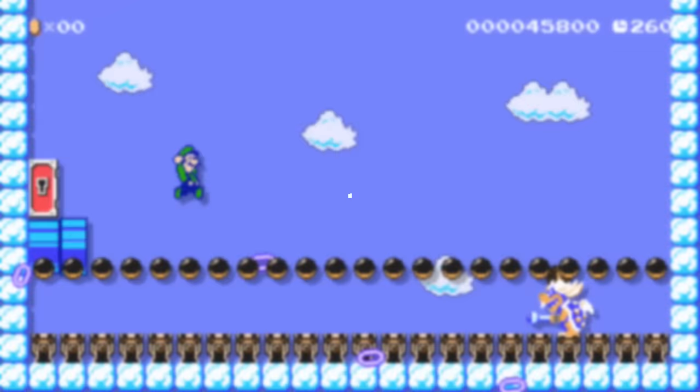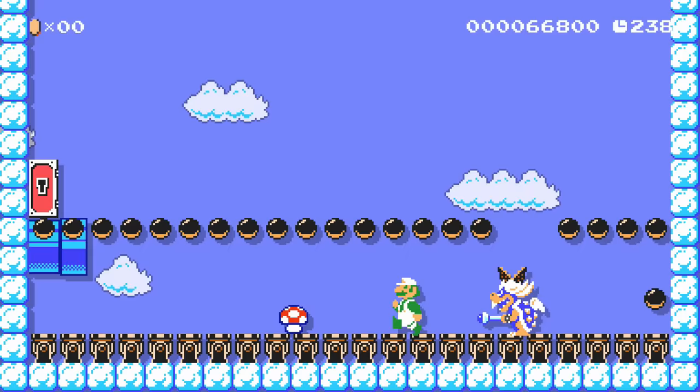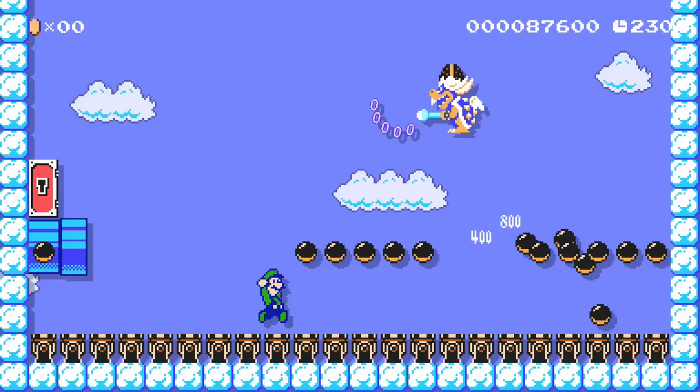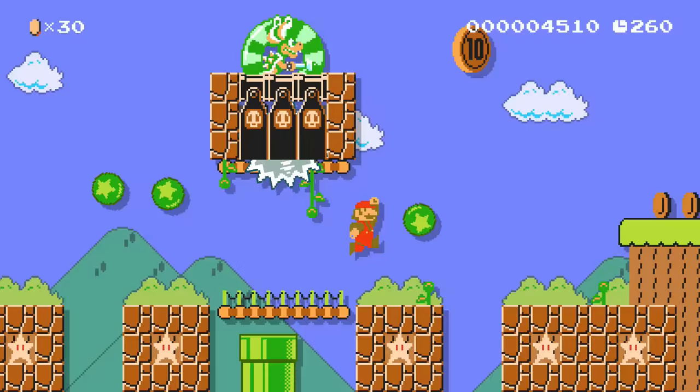Ludwig makes fun of Luigi for not having a friend made of wood like his brother. In this battle, Luigi will need to defeat a winged Ludwig while cannonballs shoot upward. While Luigi has the Super Mario Bros. 2 mushroom, he can stand on this cannonball ground safely. Since Ludwig has a muncher on his head, Luigi won't be able to jump on the turtle to damage him. He'll have to pick up pieces of the cannonball ground to throw them at the best-haired Koopaling. If you want to see 20 incredible Koopaling ideas, click on the video on the screen right now.